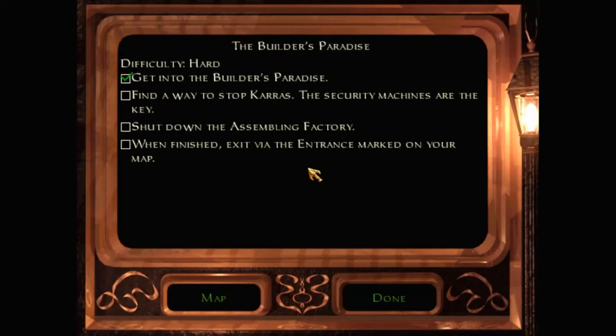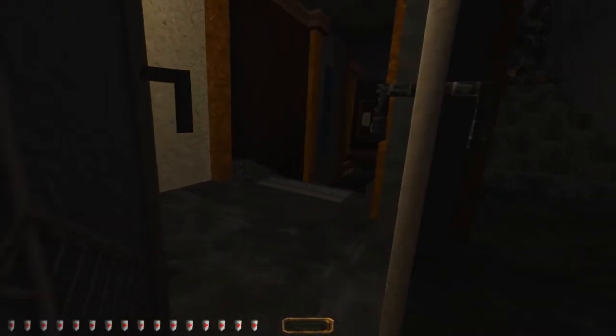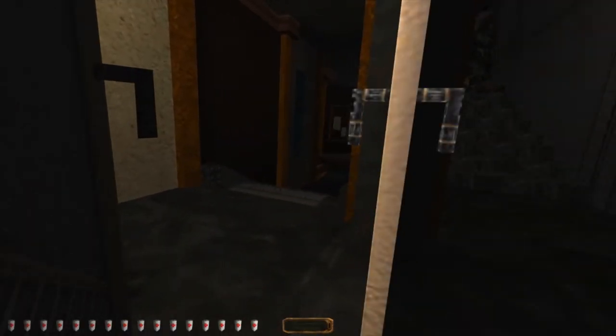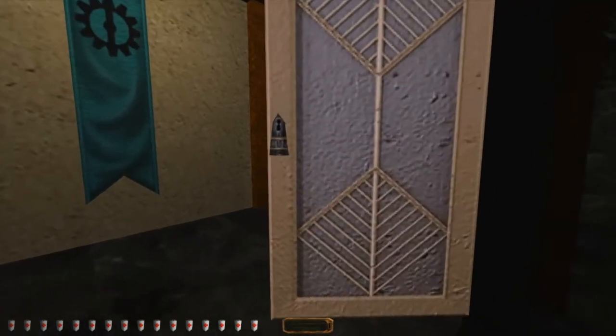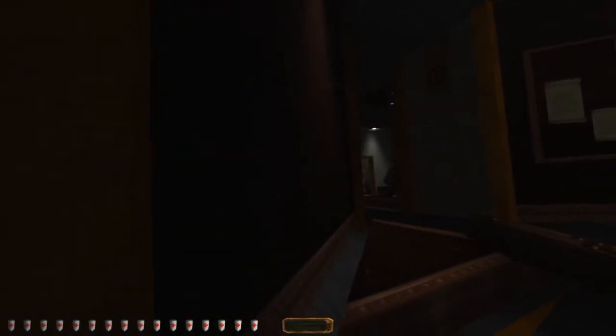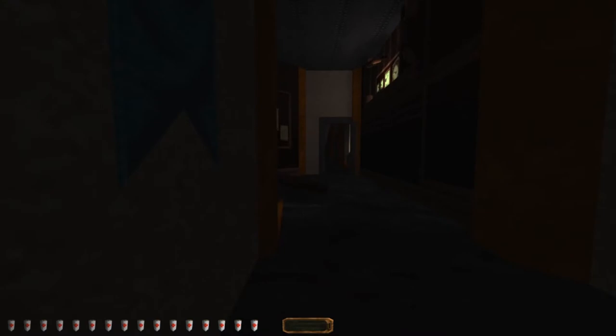We've been in here for an hour. Still have no clue how we're going to find a way to stop Karras. The security machines are the key, but how? Where is that bot? I don't want to just run out here and run face to face with it — that would be a rather quick end. But it is taking its time. There it is. Well, hopefully it won't come here since it can't climb stairs.